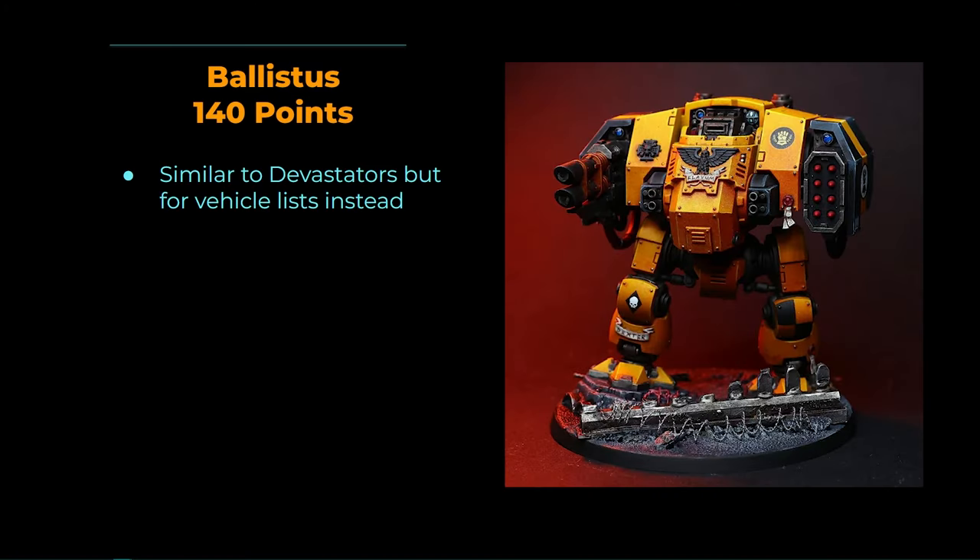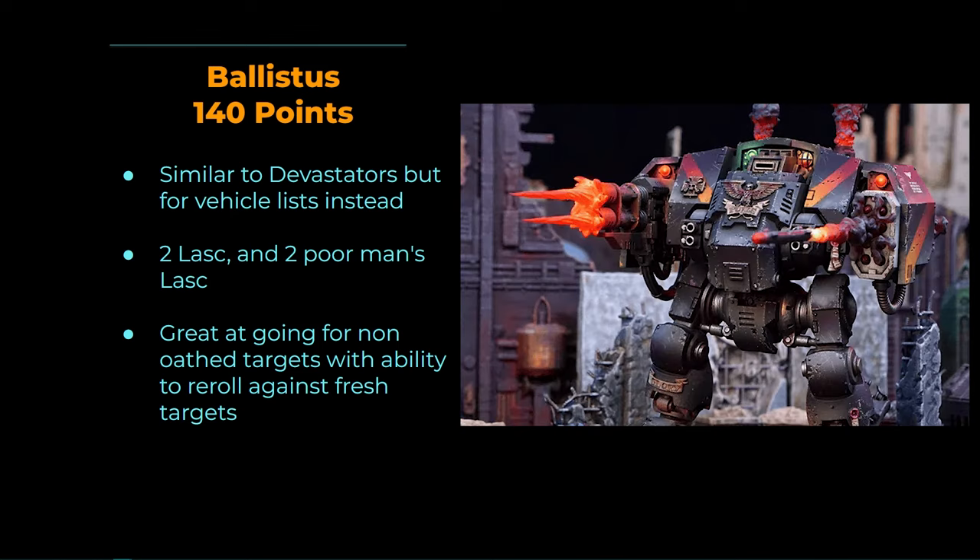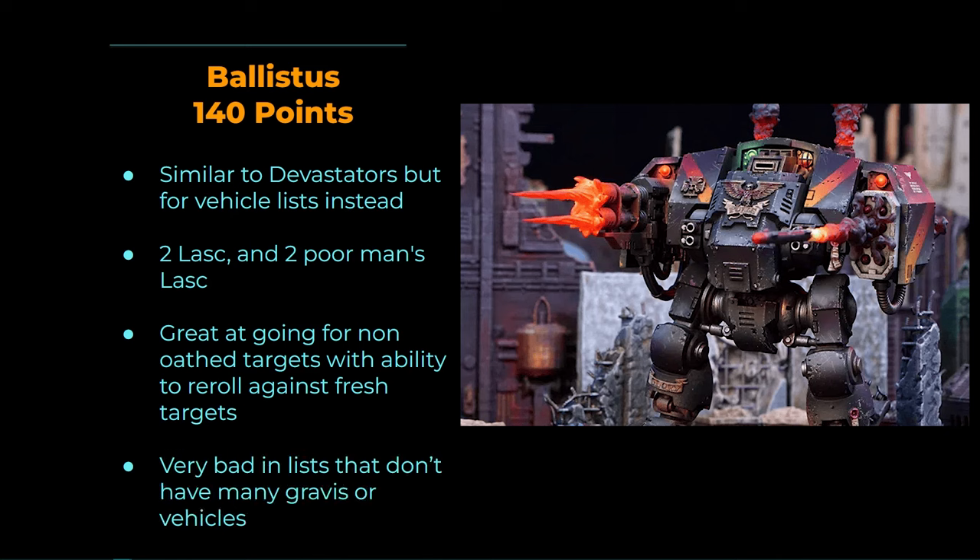The Ballistus is really similar to the Devastators. Its rule is about the same — great for going after non-oath targets because its ability lets it re-roll hits against fresh targets. Deploy it on the opposite side from your oath target and it keeps your oaths going almost by itself. Its only real downside is it's bad in lists that don't have enough Gravis Marines or vehicles, because otherwise your opponent's anti-tank guns have nothing else to shoot.